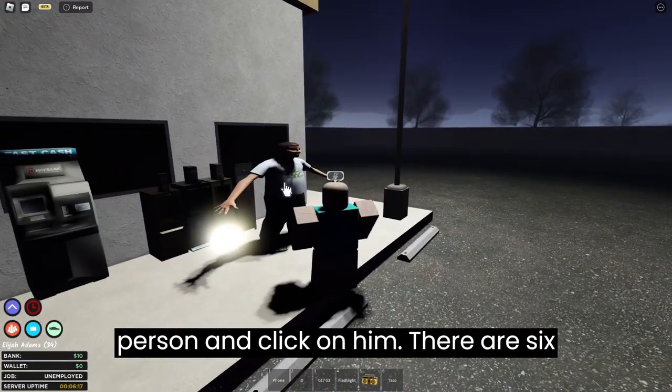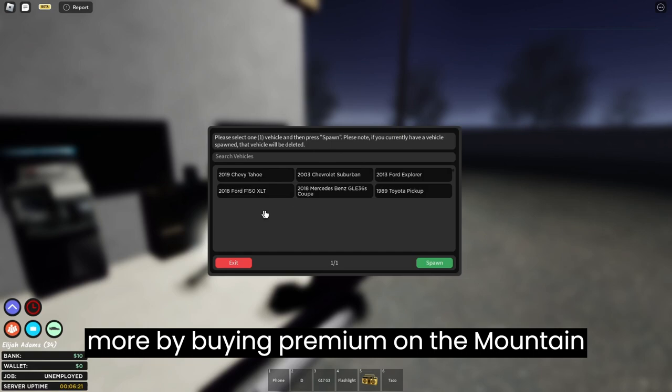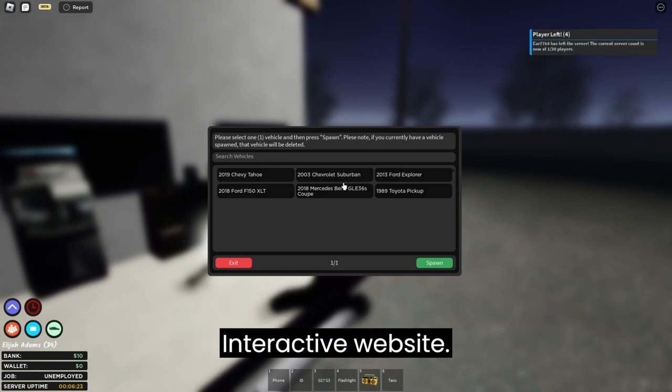To get a car, go over to the person and click on him. There are six cars to start off with, and you can get more by buying premium on the Mountain Interactive website.